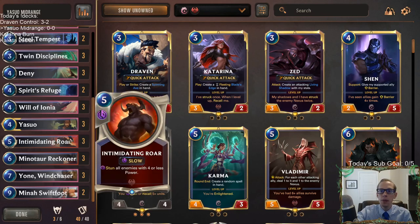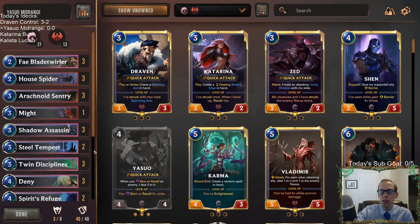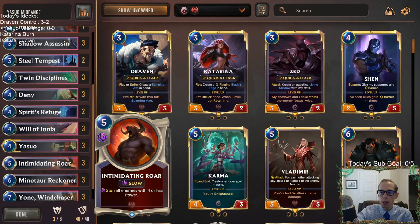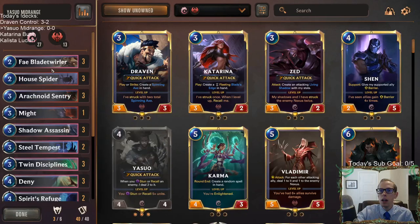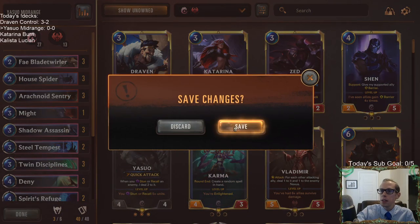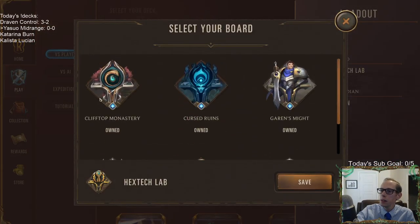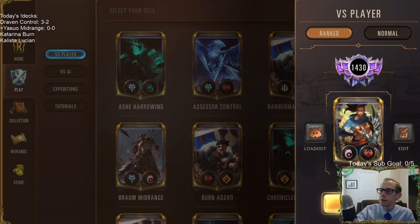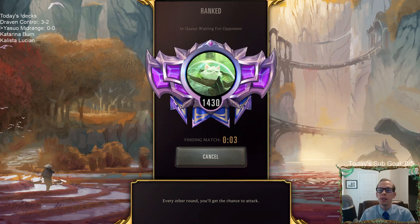So I'm making that change — going from two to three Steel Tempest previously, and now taking out the third Steel Tempest to fit the third Intimidating Roar, because of how impactful Intimidating Roar can be. Let's change our board to Clifftop Monastery and try the brand new 4-4 Yasuo — see how he looks after this new patch.